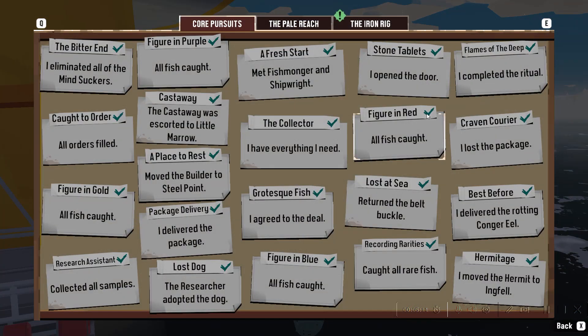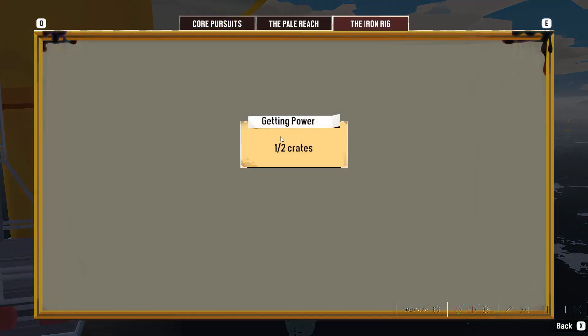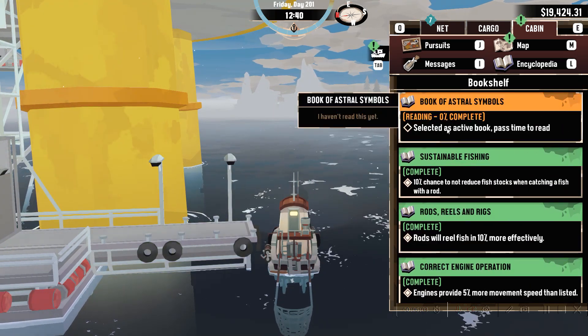Let's look at the new pursuit. The Iron Rig outline looks cool — yellow steel beams and a bit of oil leaking. The quest says: we've moored at the Ironhaven Corporation's new rig, built north of the Marrows, spoke to the foreman, and apparently their material shipments have gone missing. They'll let me use their facility if I help out. The foreman marked the last known coordinates of the shipping vessels on my map. I already found one for them. Also, we have the Book of Astral Symbols which I haven't read yet — I think this is a DLC item.